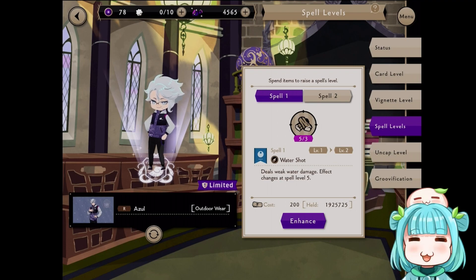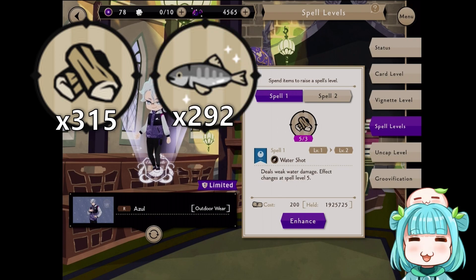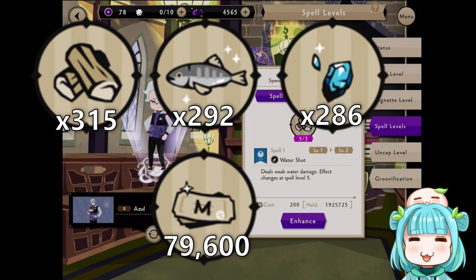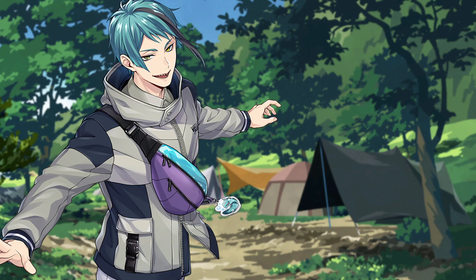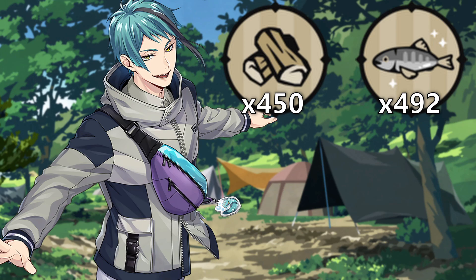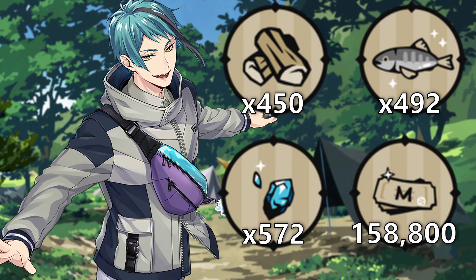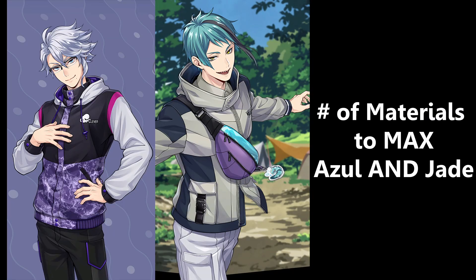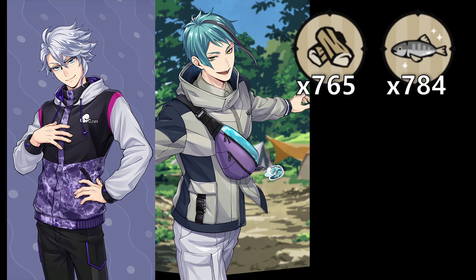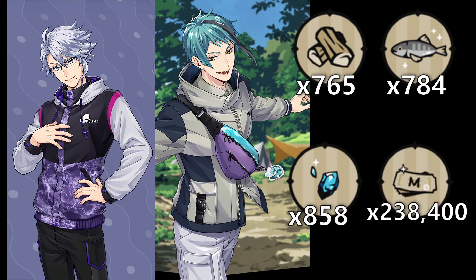For Azul, if you wish to max him out you are going to need 315 firewood, 292 fish, 287 magic stones, and 79,600 models. In order to max out the Jade card you will need 450 firewood, 492 fish, 572 magic stones, and 158,800 models. In total if you decide to max them both, you will need a whopping 765 wood, 784 fish, 858 magic stones, and 238,400 models.